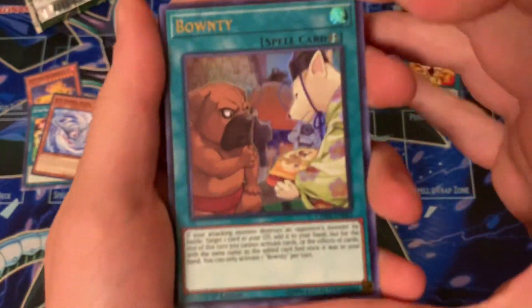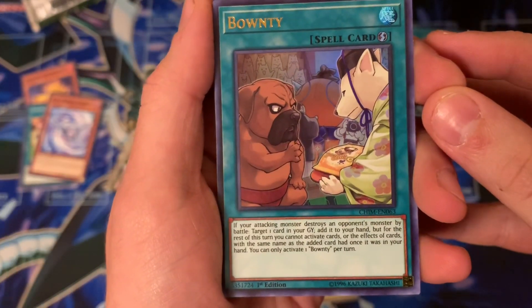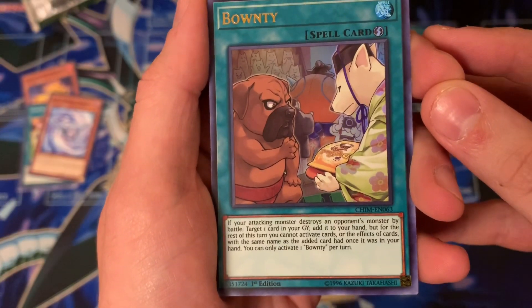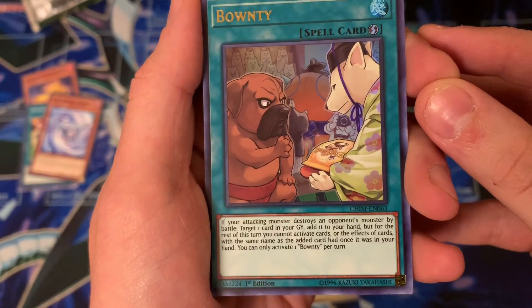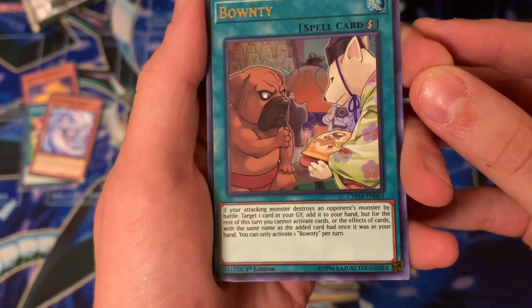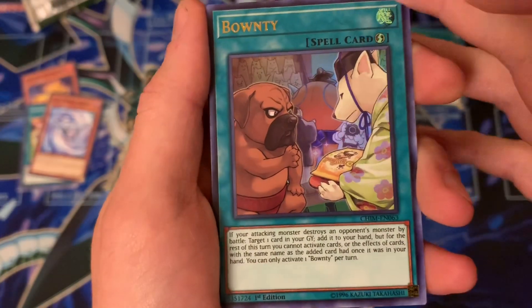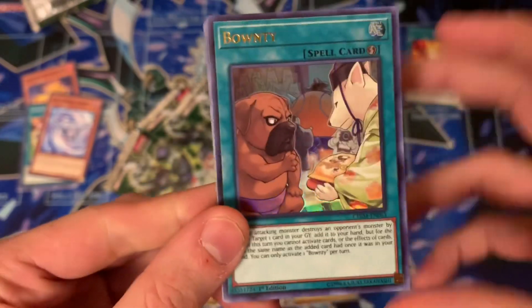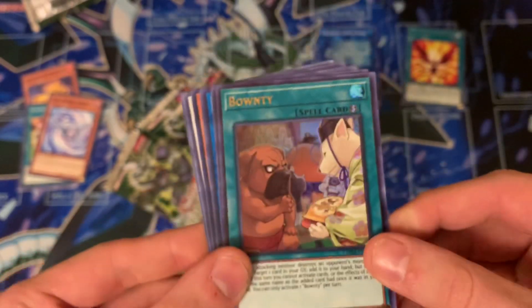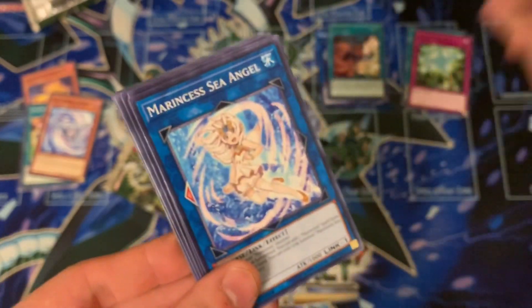Let's read this card — Bounty. If your attacking monster destroys your opponent's monster by battle, target one card in their graveyard and add it to your hand, but for the rest of this turn you cannot activate cards or effects with the same name as the added card. You can only activate one Bounty per turn. I guess that's okay for adding hand traps if you kill something, but aside from that, nothing really.